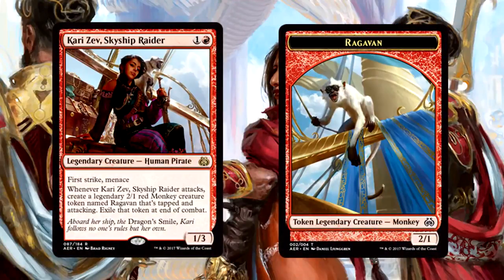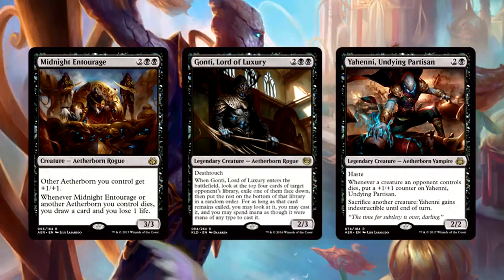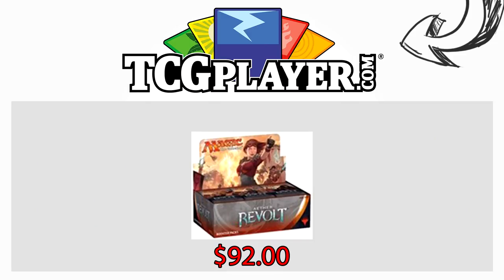This was a shorter video than usual, but we had to talk about monkeys and Aetherborn and demons. How do you feel about our new pirate monkey overlord? Do you think Aetherborn Tribal could be a thing? Let me know in the comments. Be sure to tune in this weekend and early next week for our Best of the Rest series covering the remaining Aether Revolt cards. This video is brought to you in part by TCGplayer.com — if you're pre-ordering Aether Revolt, they have boxes for $92 each, cheaper than most anywhere. Click the links. Thanks for watching.